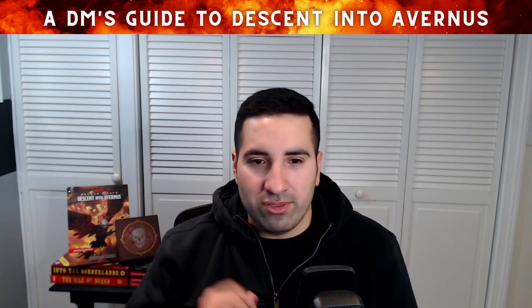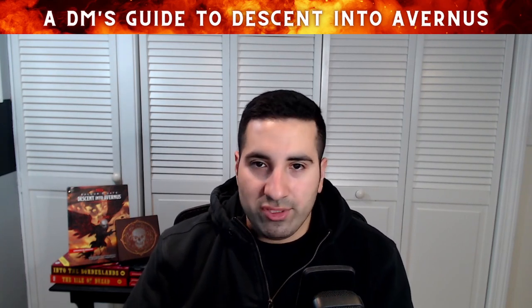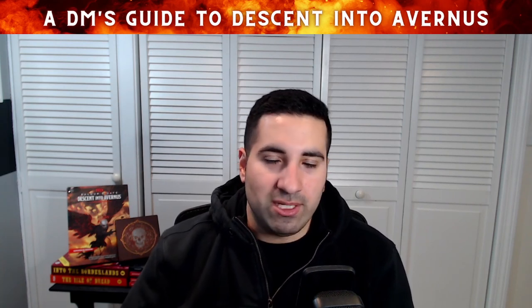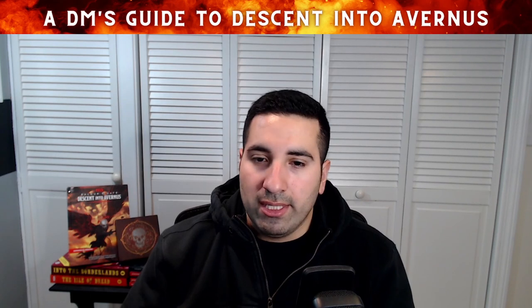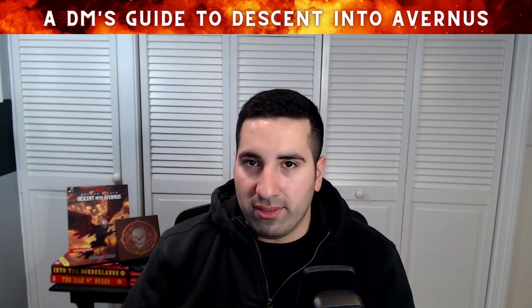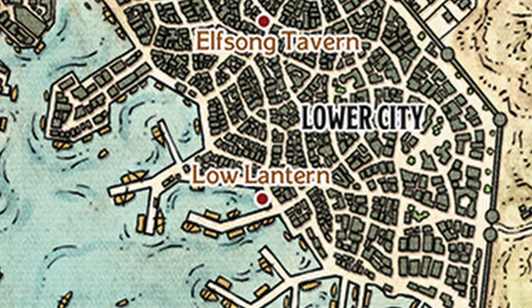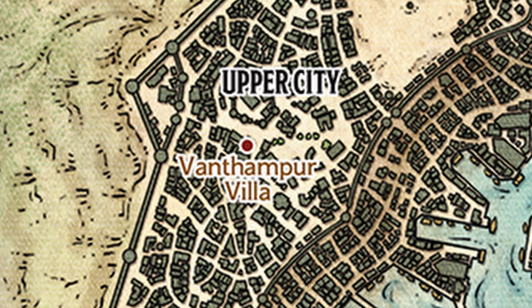Where to next? The book suggests that now that the characters know the Vanthampers have something to do with it, they will probably seek them out. They can go see Amrik at the Low Lantern, or go directly to the Vanthampur Villa — either is really up to you.